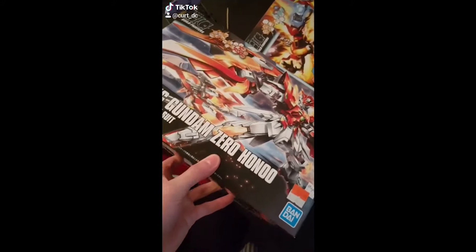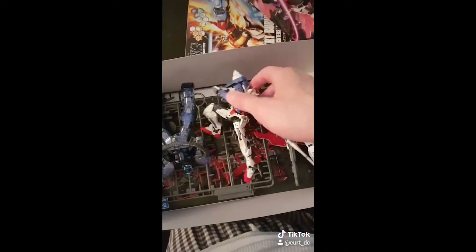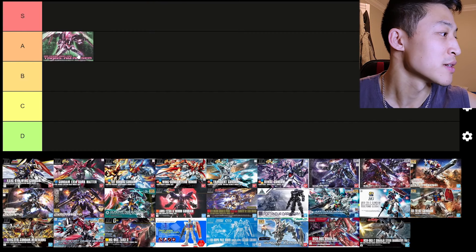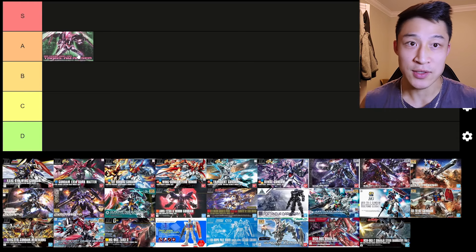I don't have them all here with me because I moved and a lot of them are in storage. The antennas kind of look stupid because they're all stickers. And then the other thing is the clear parts on the legs aren't green, which is not the biggest deal. I would have preferred them to be green, but you get a lot of option parts — all the swords and for flying around with all his weapons. He's actually a really good high-grade. If you like the 00 series and you're not going to get the real grade — which I actually have the real grade Trans-Am 00 Riser but haven't built yet — once I build enough real grades, I will do a tier list on those too.